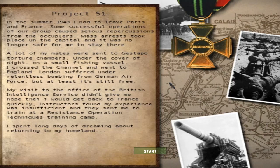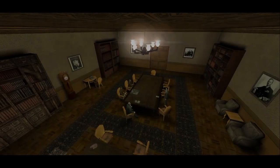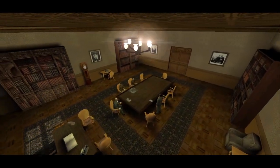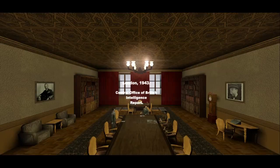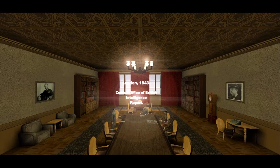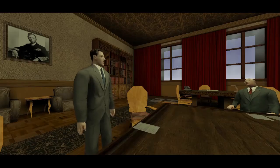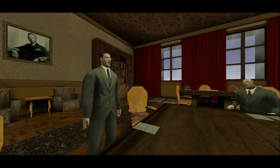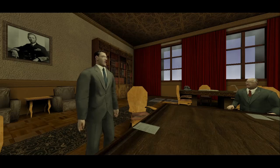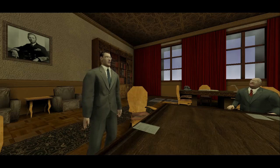Continuing the intro text: 'The instructors found my experience was insufficient. They sent me to train at a Resistance Operation Techniques training camp. I spent long days dreaming about returning to my homeland.' And so here we are. Doesn't it look gorgeous with RealRTCW's HD textures? I gush over this all the time. Incidentally, in the revised RTCW mod I did a couple of episodes back, I was gushing over the textures there — but those were actually just default RTCW textures, it just felt so good to come back to them after playing American Civil War mod with its low-resolution textures.